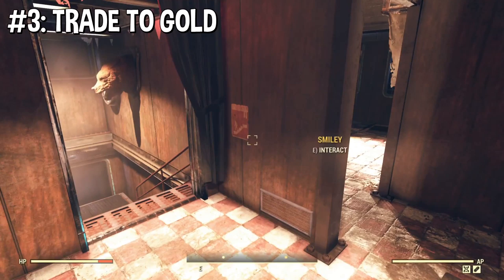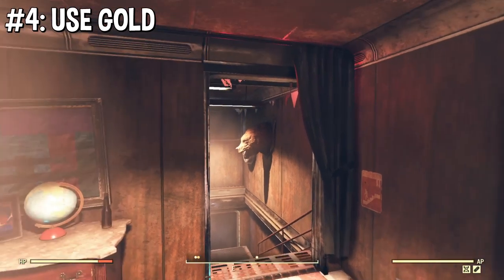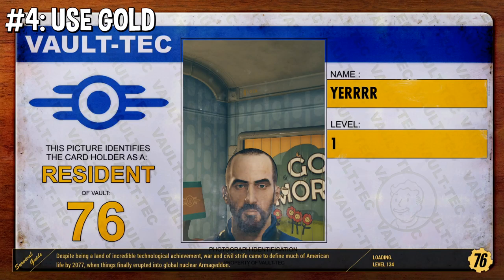Part four: how to use the gold you get. What do you use it for? Schematics. Where do you buy these schematics? There are three vendors on the map — one is at Foundation, one is at Crater, and one is at Vault 79. I'm going to go to each one. Let's start with the Crater. The person you're looking for is Mortimer — that's a robot. He's in the core.